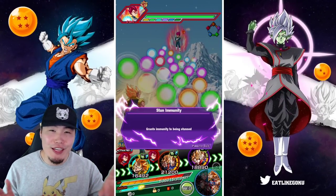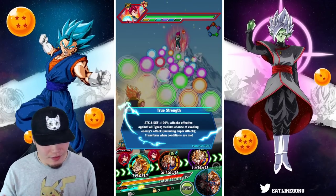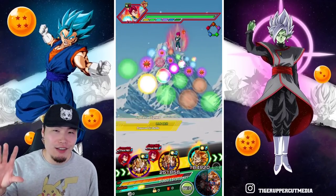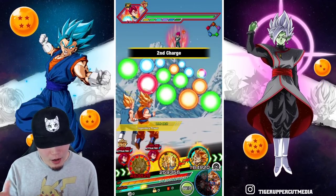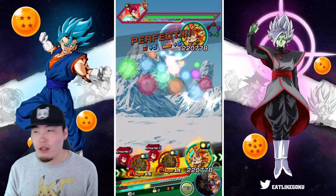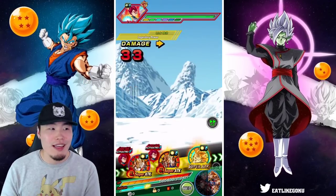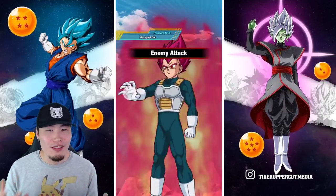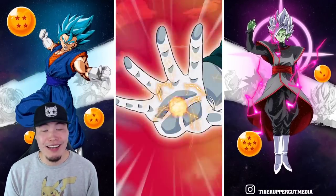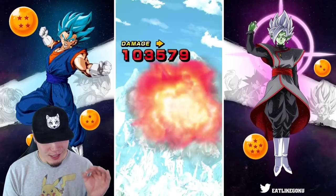I do plan to do a recap video, so before I make that video I'll do a full count of all my videos, all my off-camera summons, and all that good stuff to make sure I have the right number. But I think it was around 3,000 total stones we spent to rainbow both, as well as AGL Gohan, Cell, Vegito, and basically most of both Blue Fusion banners. I would say that's super lucky, at least for my luck from what I'm used to.